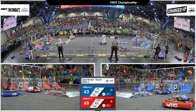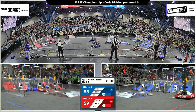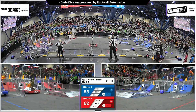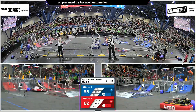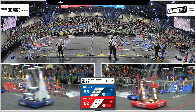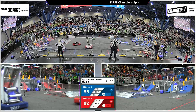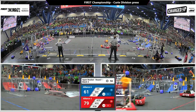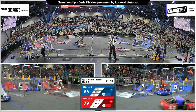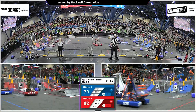4010 puts up a cube, it dribbles down into the bottom row. 325 completing a link in the top row. Here comes 4489 with a cone in the top row. 4738 trying to find a place to put that cone — they'll put it in the top row. 4010 dropping a cone into the bottom row, which is beginning to fill up on the red alliance. A lot of cones and cubes down there; on the blue alliance, a lot of cubes.